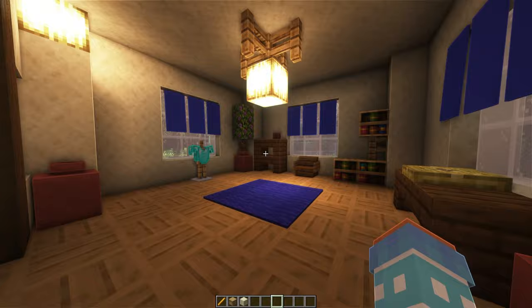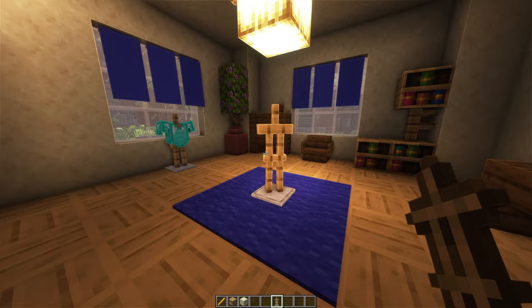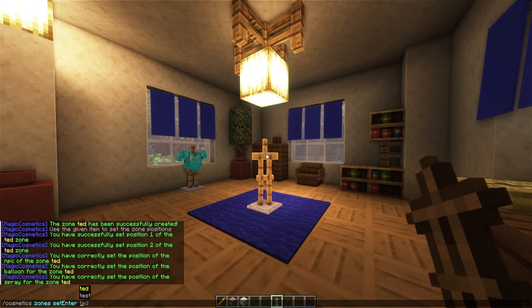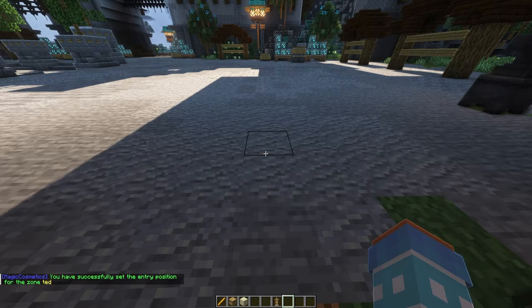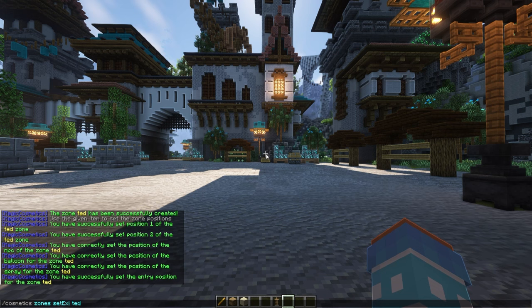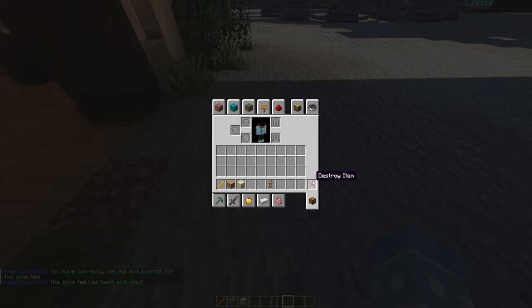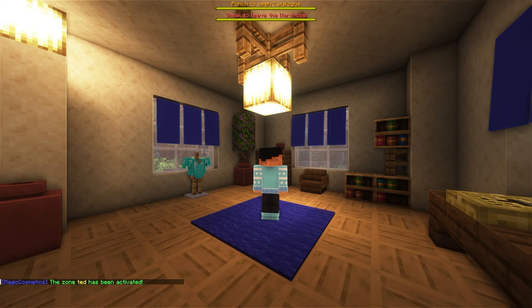Now we need to set where the player will be seen from in first-person perspective. You're going to see your player wearing a cosmetic from a specific camera angle. To do this, run 'cosmetics zones set enter ted' for the entry perspective and 'cosmetics zones set exit ted' for the exit point. Finally, run 'cosmetics zones enable ted' and we're essentially done. I can remove all this from my inventory and as soon as I walk in — it just works.